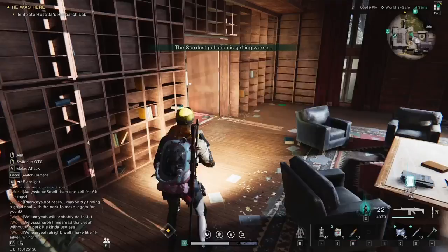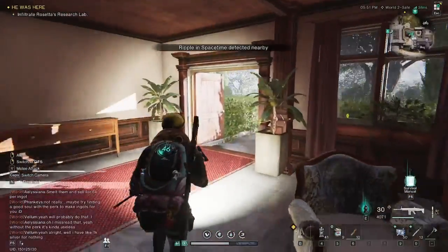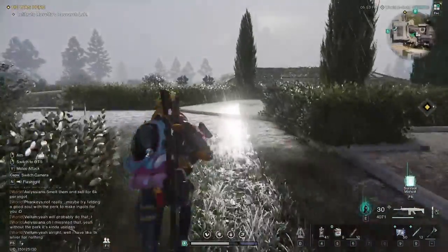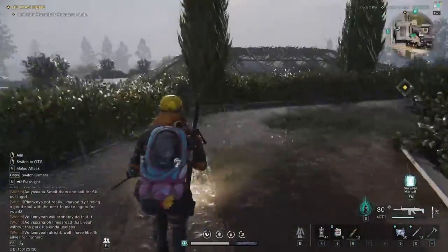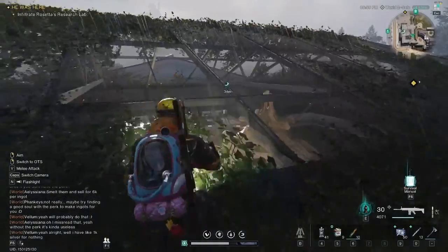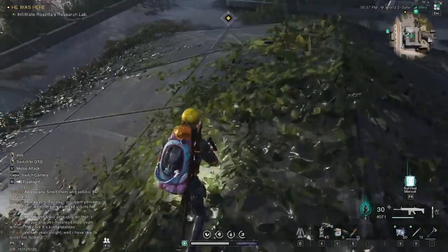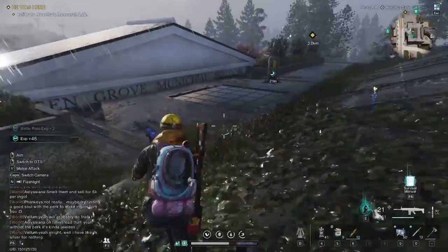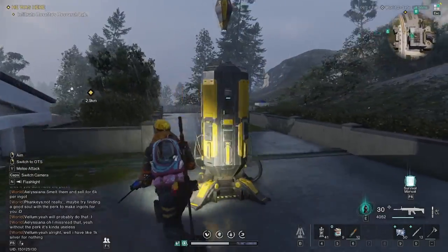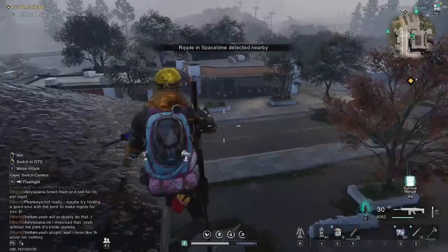In order to get the stun baton blueprint we need to get the mystical crate from here. I don't know if you can get it in any of the other places - I looked in all of them and this was my last stop where I found it. If you found the stun baton blueprint elsewhere in Chalk Peak, let me know in the comments. This is the only place I've been able to find it. I had a look for a shortcut but there wasn't one, so I'm going through the main entrance and heading straight to the elevator.